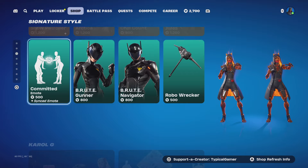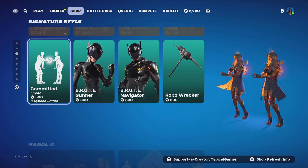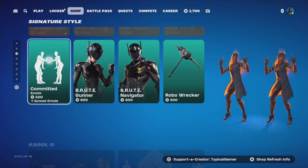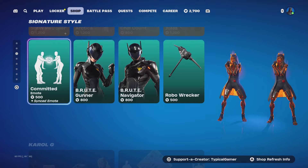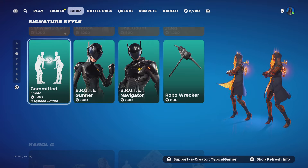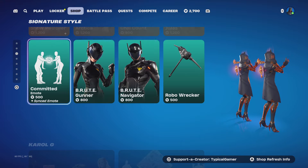The new Committed emote came out yesterday, so if you guys want to cop it go ahead. There's also an update where it now shows you if an emote is a duo or synced emote with a duo or squad — it'll show you right there now. I absolutely love this feature.